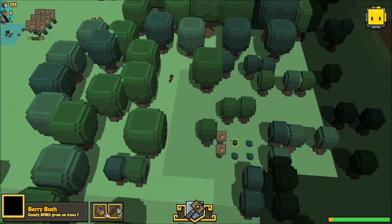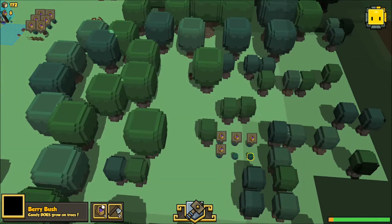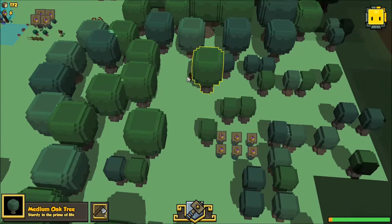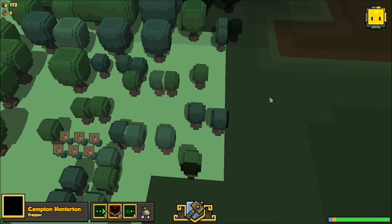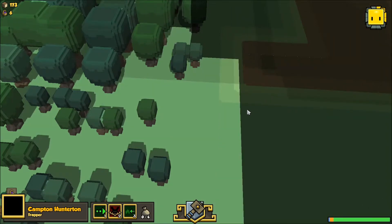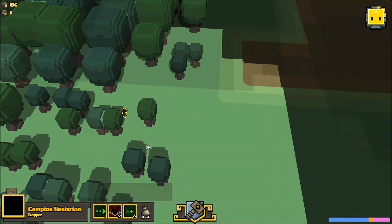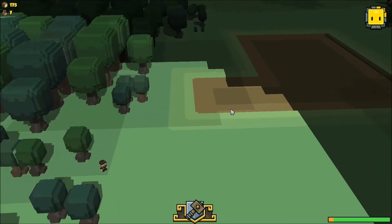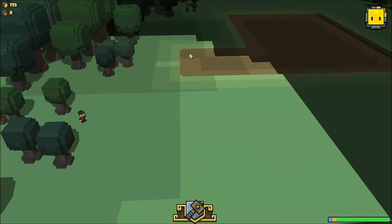We got some berries to pick up. I like using my truffers as a scout mainly because I can't find any animals. Let's go on an adventure — let's go and look at that water. I think that's water anyway. It's water without the water — it's a mud field.